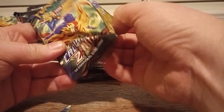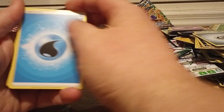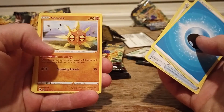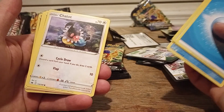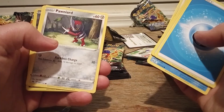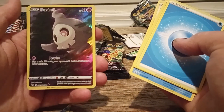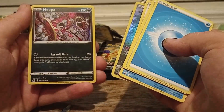Still really hoping I can get a Giratina. I've said that a lot in this video. Here we go. Trekking Shoes, Solrock, Great Ball, Love Disc, Chatot, Yanma, Ponyard, Bidoof, another Dusclops — pretty nice — and a Holo Hoopa.